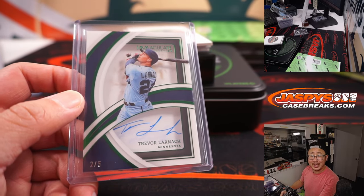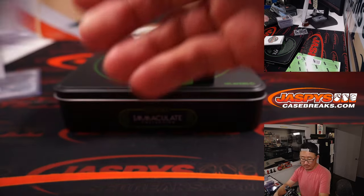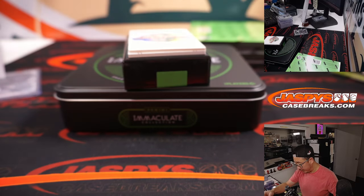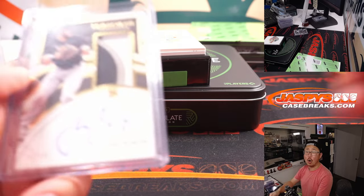All aboard the Big Hit Express! Woo-woo! Got another case of this in the store right now — JaspiesCaseBreaks.com, go and get it. Jake Burger — three-color patch and autograph, 35 out of 99. Nice RPA for White Sox number five. Martin with five.